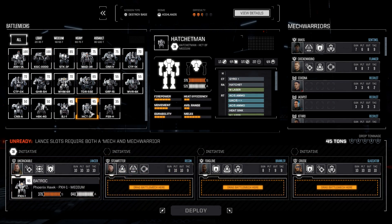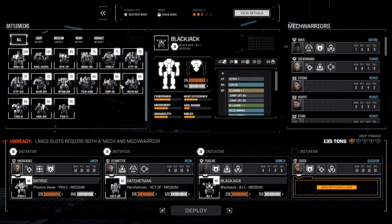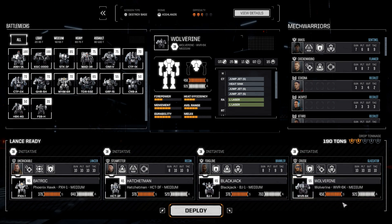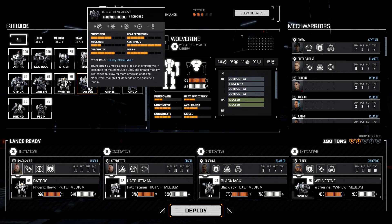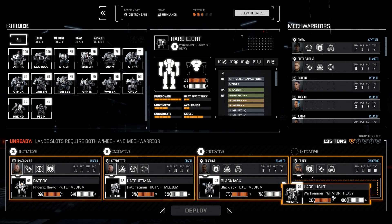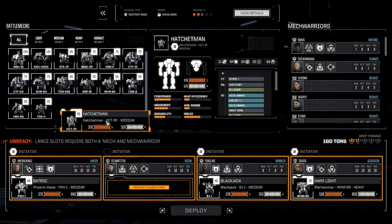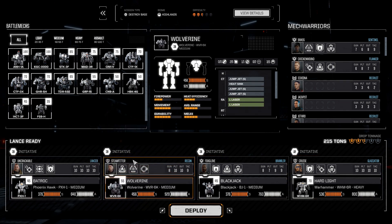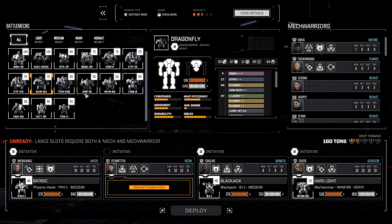Probably going to want the Hatchet Man. Let's put mechs down and try to figure out what weights we're talking about here. That's a two-skull lance. We can't bring the Thunderbolt because the Thunderbolt doesn't have jump jets — it will never be able to shoot. It could punch, I suppose. But could we bring a 70 if we replace the 55? If we pull the Hatchet Man and go up to a Wolverine, that keeps us at two and a half. If we drop the Wolverine for another 70, that would be too much — so we'd want the Griffin instead of the Wolverine.